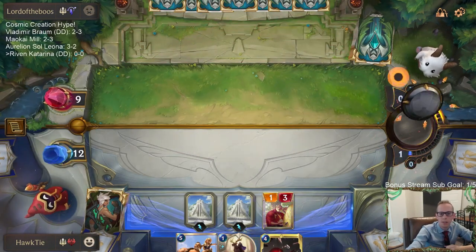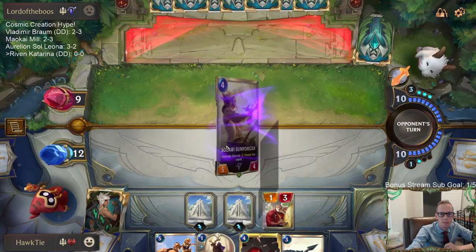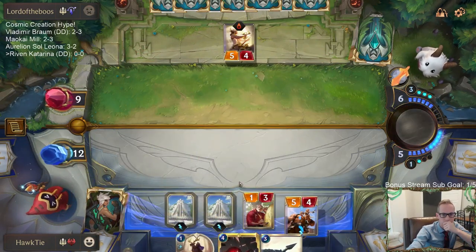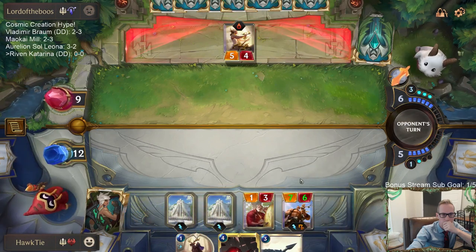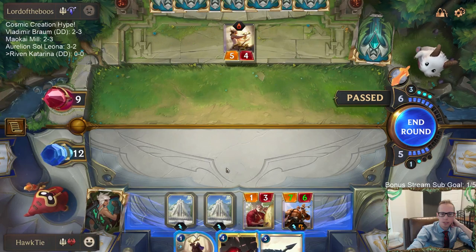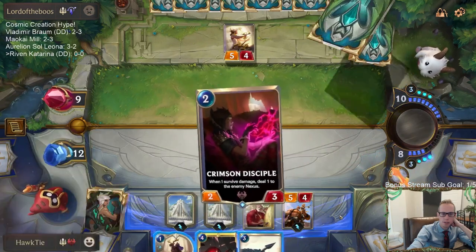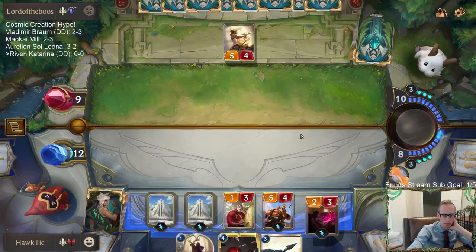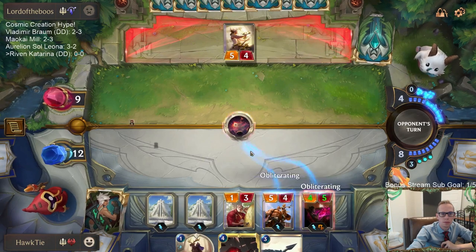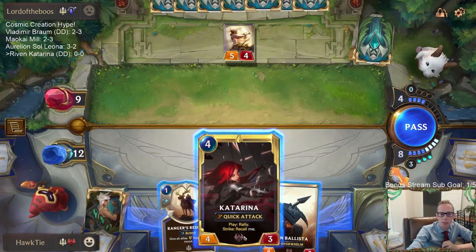Alright, kind of starting over. We still have the Katarina with the plazas, but I don't really have any protection for Katarina now. I'm worried about Aurelian Soul grabbing the nine-mana Invoke card that exiles two things — I think that's what they have here. Oh, I can't wait — and they had it. So good call not to play the Katarina.